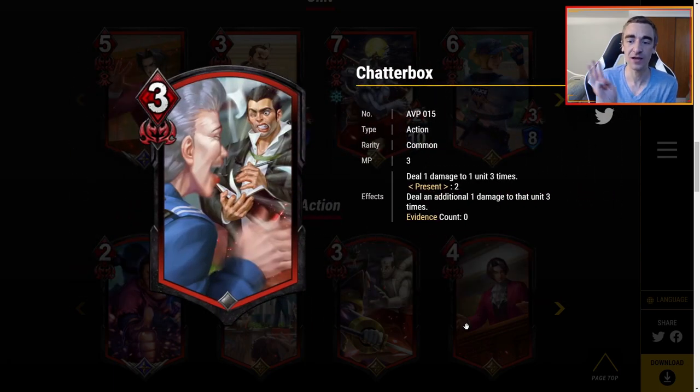Chatterbox — three MP: deal one damage to one unit three times. That's nice because the first hit procs the shield, then it would actually deal two damage. Present two: additionally deal one damage to that unit three more times. So if you present two, this deals one damage six times — that could be very, very powerful. However, it's three MP and there's a lot of two MP burn cards. I think this could find a home, but maybe only as shield hate.